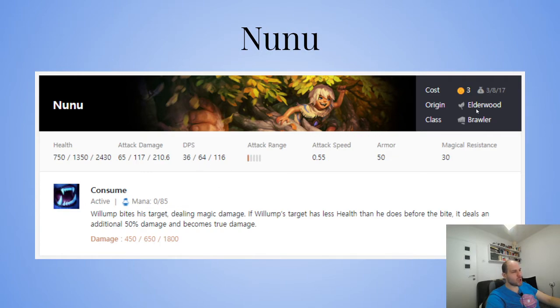He's a DPS brawler — you don't want to use Nunu purely as a tank since he goes around eating things. I didn't put three stars here because I don't think you should aim for three-star Nunu unless you have good items: Hextech, Bramble Vest, Dragon's Claw. If you get those items, Nunu is insane. But again, it's single target damage — same issue as Kindred.